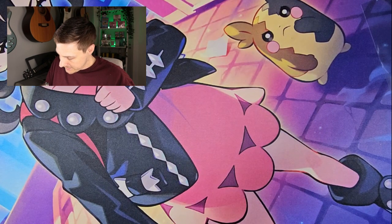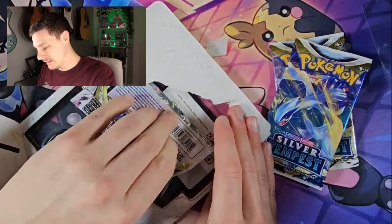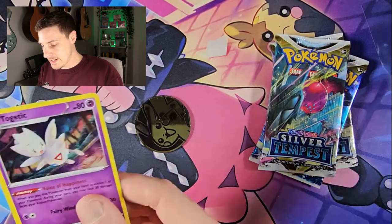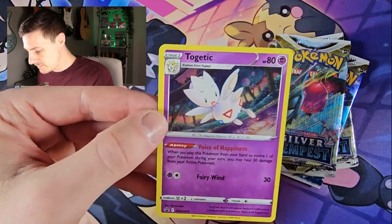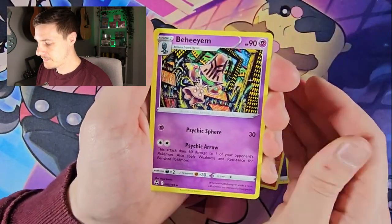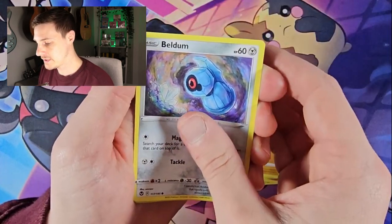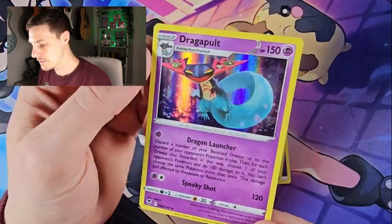We've got one more chance. Come on Togetic — we have three last packs remaining. For that Serena, for the Lance, for the Lugia, for anything. There's your code card, and Togetic. Use some Fairy Wind and blow some good luck our way. Three more chances of pulling something. I would be happy with the Serena full art to be honest — go to my little trainer card collection. Sandygast reverse and Dragapult holo.